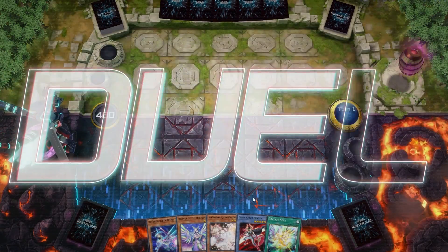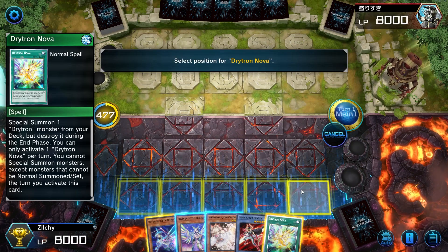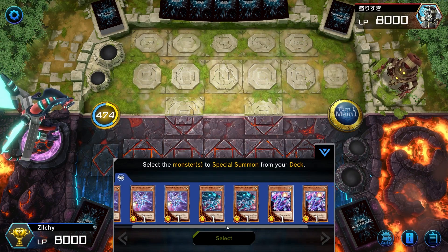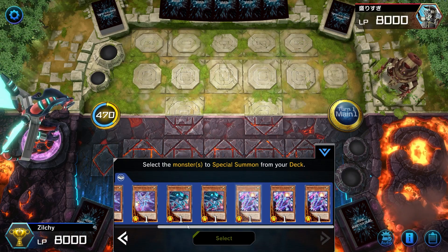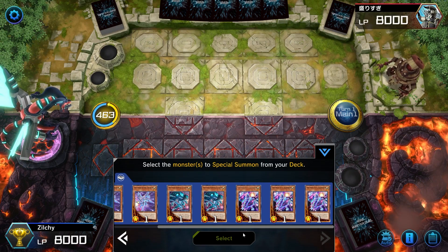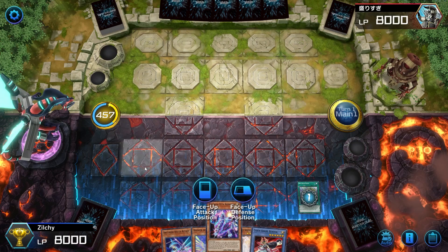Alright, so we get to go first. Full combo in hand. We're going to activate this right away. He doesn't have an Ash — that's very good. We're going to go into Zeta, then Alpha. Yeah, I think that's what we should do.